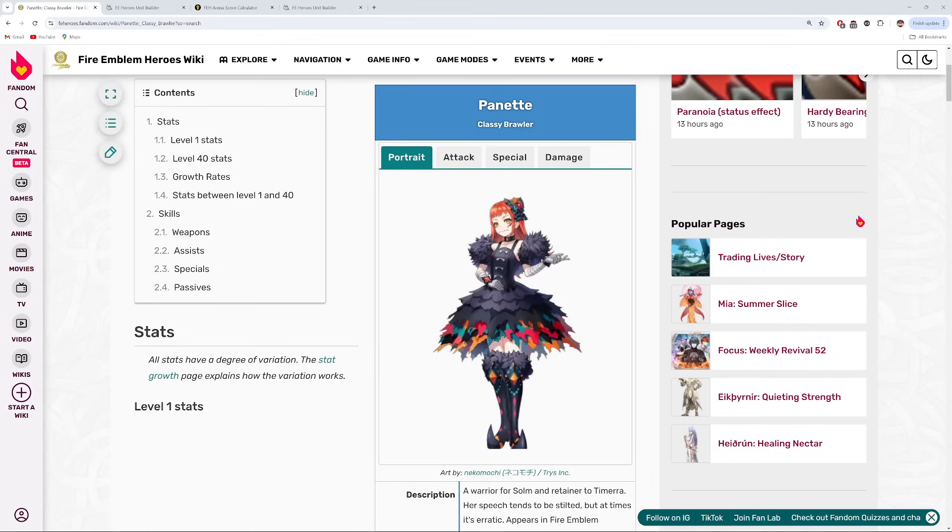Welcome back to another episode of the Tacho Show. Today we're going to be taking a look at our brand new GHB unit, who is Panette. Very exciting character from Engage that a lot of people like, and it's nice to get some Engage representation out of the Choose Your Legends batch, even though unfortunately none of the Engage characters actually won. So here we go with Panette, everybody's favorite goth girl.